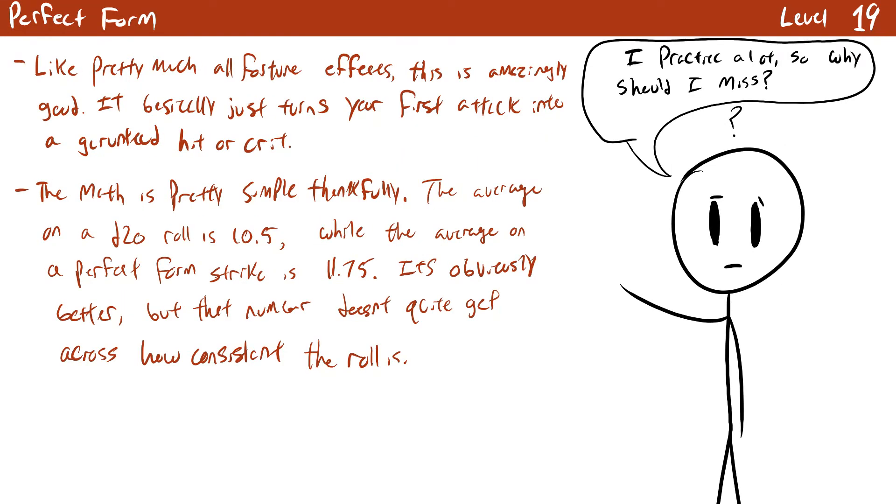The final monk class feature is pretty amazing. Perfect Form becomes available at level 19 and means your form is always perfect: on the first strike of a turn, if you roll lower than a 10 then you get a 10 instead. Since this is a fortune effect it can't stack with other fortune effects, but it's still insanely good. By this level rolling a 10 is almost certainly a hit unless you're fighting something well above your level, so it makes a high-level monk's damage impressively consistent.